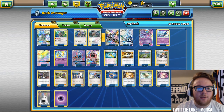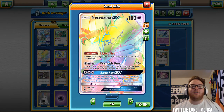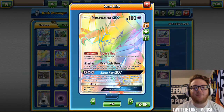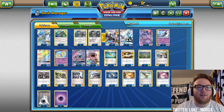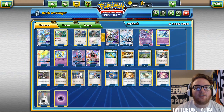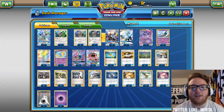Let's go over Necrozma GX. I really like its GX attack and think it's going to start shining more in Standard format. We saw Necrozma be really popular in Expanded, but I think it's going to start doing work in Standard too. Black Ray GX does 100 damage to each of your opponent's GX and EX Pokemon, so you're putting 100 damage on a lot of Pokemon on your opponent's board. What makes Necrozma a threat in this deck is that you can attack with Shining Mew's Legendary Guidance first — search your deck for up to two energy cards and attach them in any way you like.